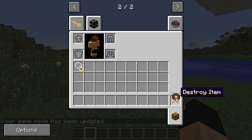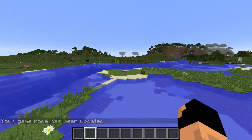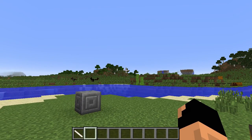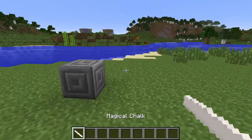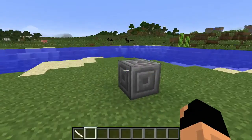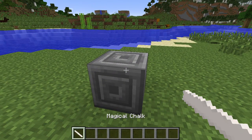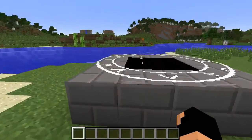Now let's get back into creative mode and show off the next bit. What we need is our magical chalk. Magical chalk can only be found in dungeons and naturally spawned chests — it's a rare drop. You can find it in jungle temples, desert ruins, and similar structures. You'll also need chiseled stone bricks. Jungle temples are probably your best bet, though note that this mod is for version 1.7.10, so chiseled stone bricks may need to be found rather than crafted.